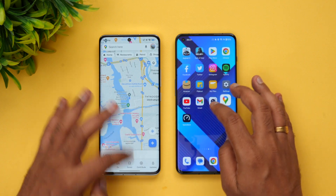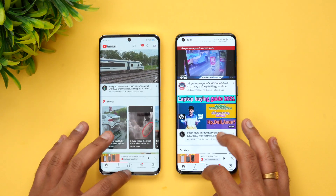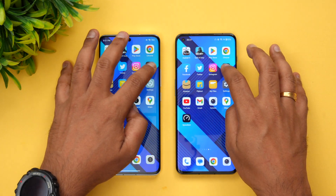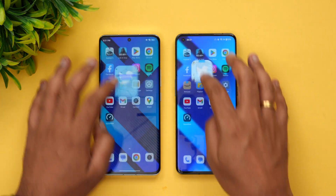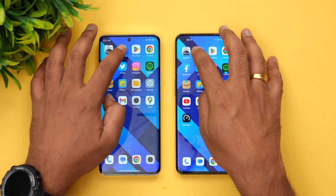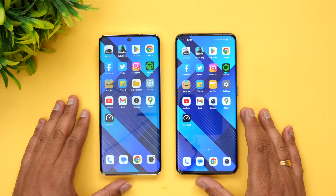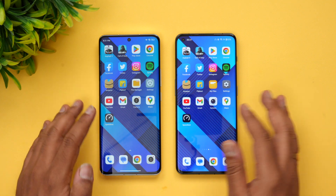Now let's see the memory management of these two devices by opening the apps in reverse order. Let's see if all of these are still available in memory. Chrome browser, Play Store, and the games — as you can see, all the apps and games are available in memory on both devices. Memory management is once again excellent on both, so there is literally nothing to differentiate.